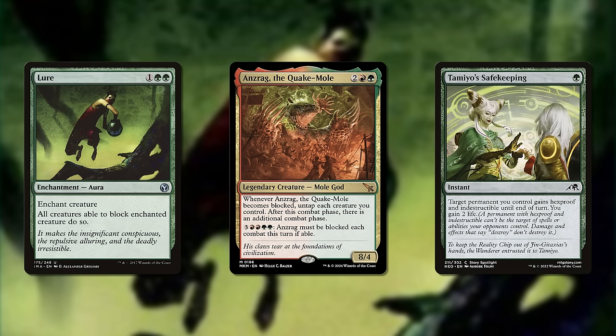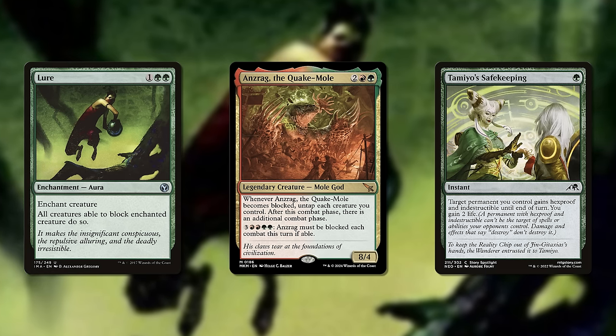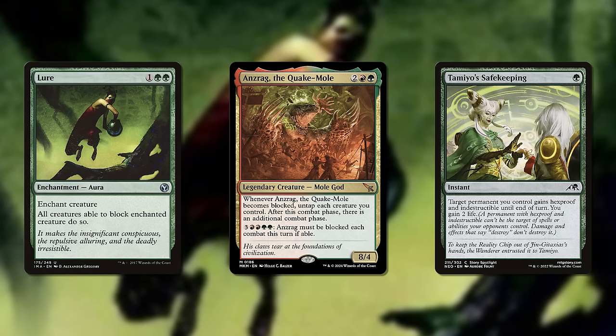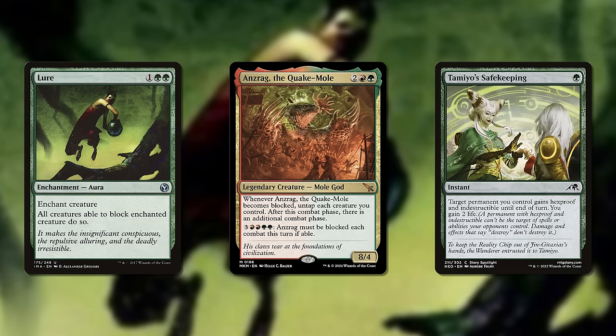That's a much more important gameplay feature than any of those other descriptors like Gruul, aggro, or extra combats. And that's something important to be clued in on for you as the pilot, so that you know how to navigate the heat that commander will draw from the rest of the table and play your deck more successfully.